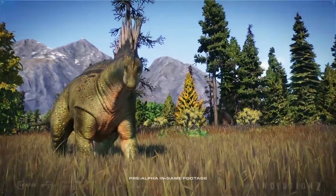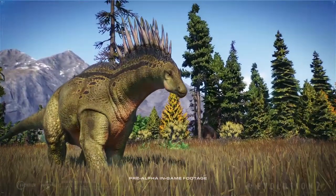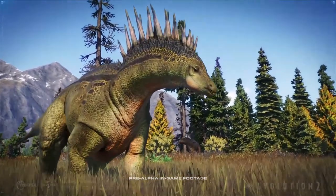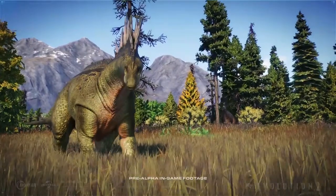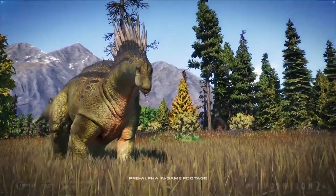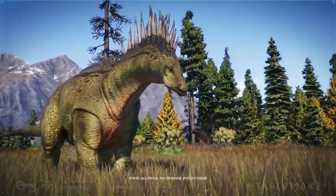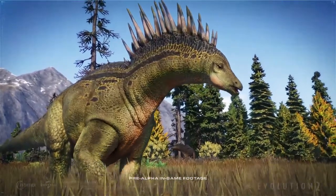In the next clip we can see a new skin color on Amargosaurus. This one looks green, while the first two are brown. If you take a closer look at those spikes, you can see a slight black and blue on the tip of those spikes.